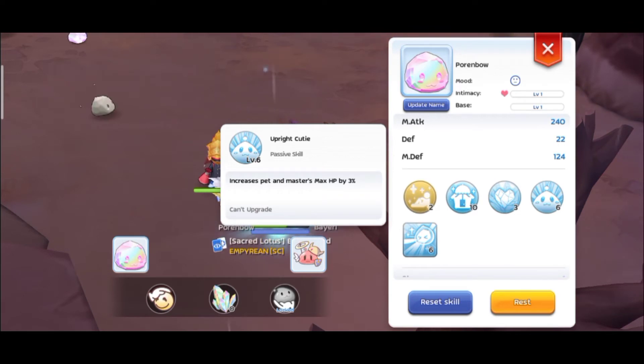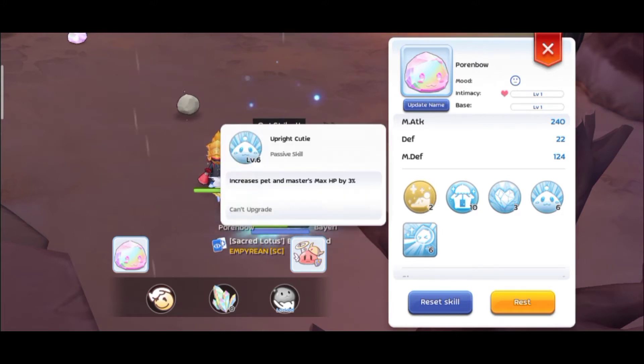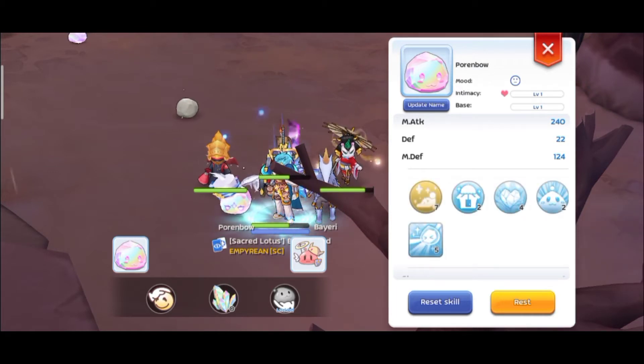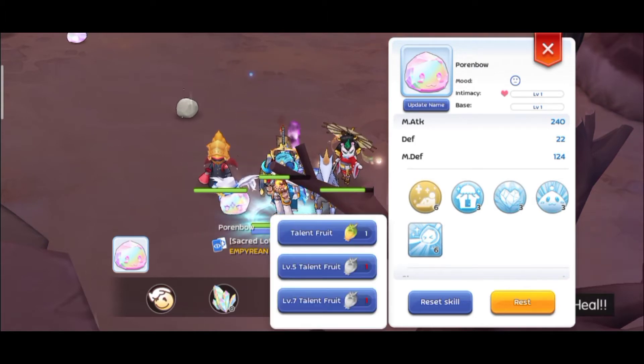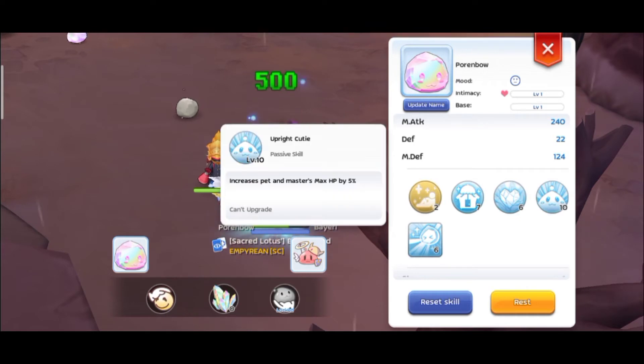Let's go reset the skill levels of this pet. I'll aim for HP — the fourth skill and the third skill. Let's do it again. It's level 10 now — increases pet and monster HP by five percent.